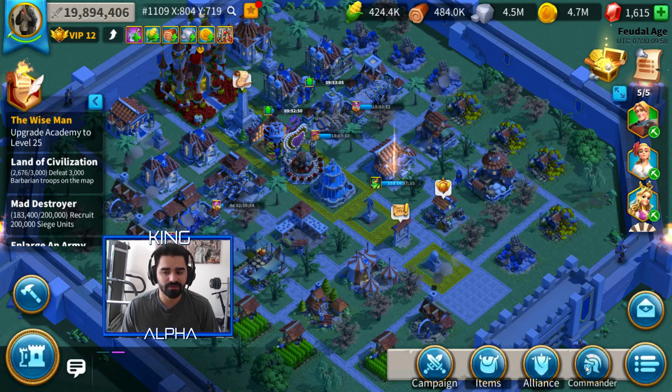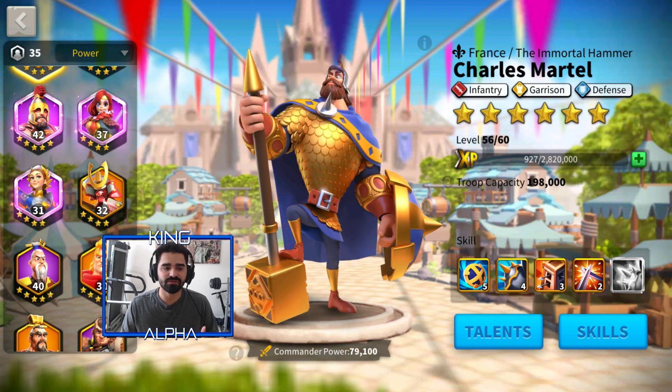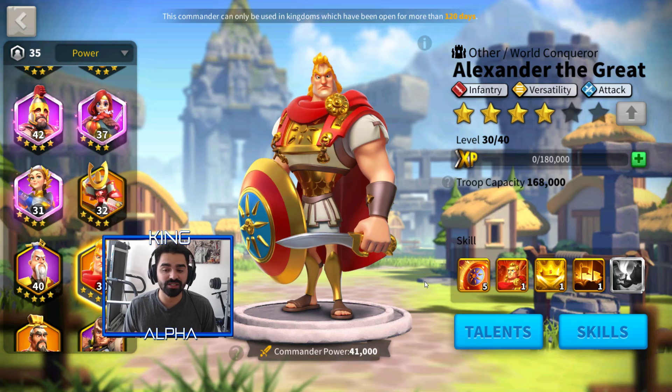I got Alexander the Great. He is one of my favorite heroes by far, just compared to history — not really in the game. In the game, I haven't really had the chance to use him much, but he seems like a great hero. It is very challenging to get Alexander the Great because you can only get him through the Wheel of Fortune. If you don't roll a lot of times, you won't be able to get Alexander at all, and it can take a while to even expertise him because most of the time you get his sculptures through the Wheel of Fortune.